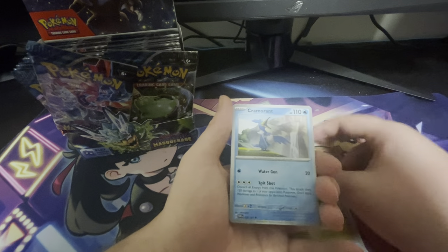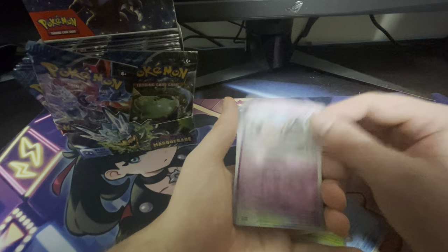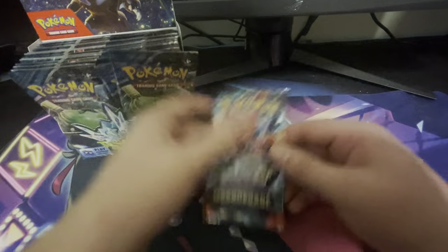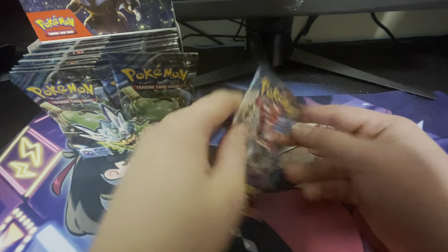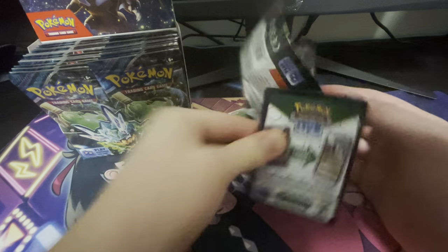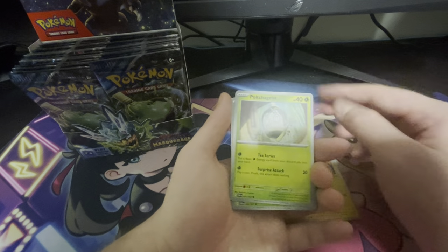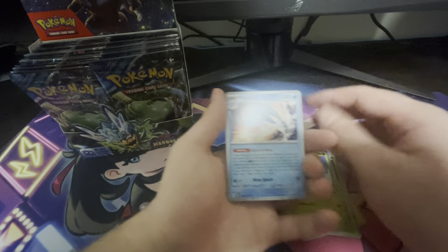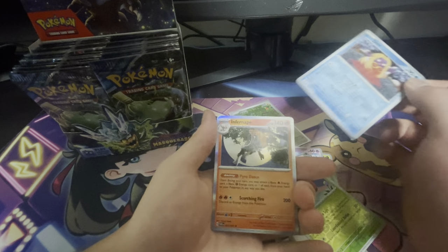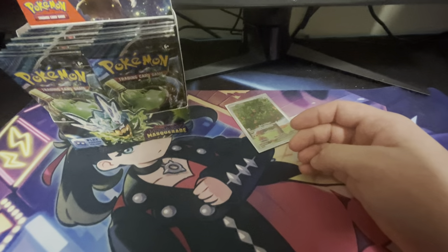We have a Dreepy, Cramorant, a Sunflora, Venipede, a Clefairy, and an Iron Leaves Hollow. If you guys don't know why I'm taking the pack off the screen, my arm is still not 100% yet, so I'm having to pretty much do everything with my left hand. Trust me, I'm not doing anything suspect. We have a Heracross, Palafin, Volbeat, Jynx, and an Infernape. We've gotten nothing except for that first Art Rare.